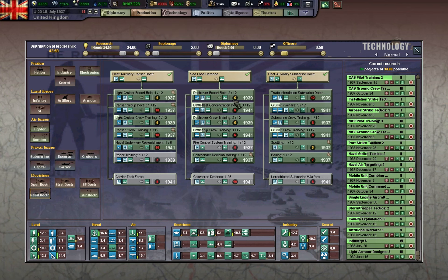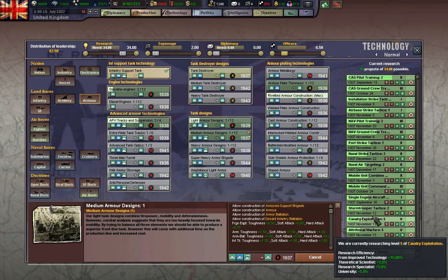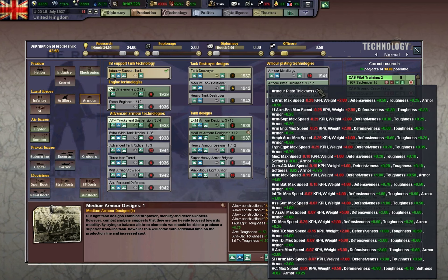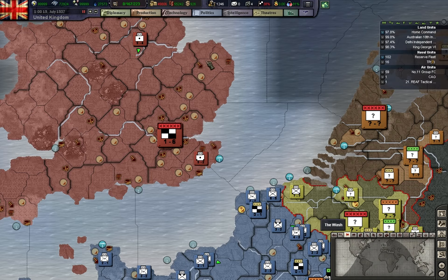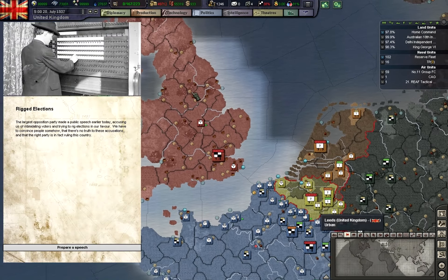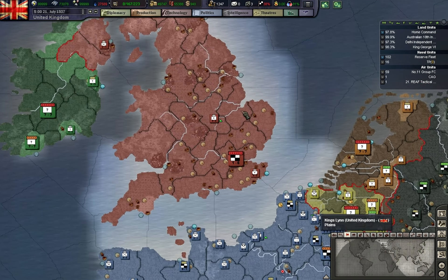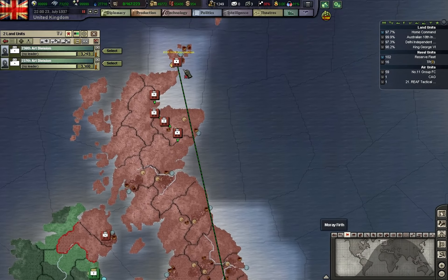Armor designs — I guess I am going to research the armor stuff, at least some of it. Because the piercing is very, very important. I want to ensure that our divisions will be able to pierce.